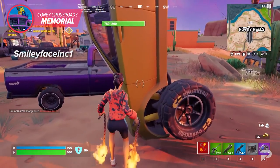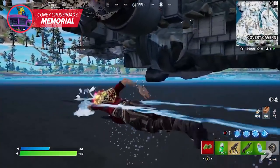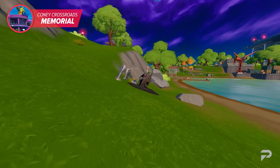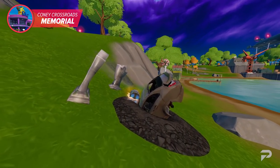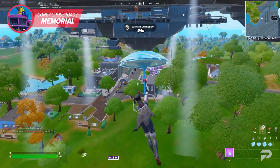She posted a clip of the incident onto Reddit, and sure enough, it began to gain traction. It wasn't long before Epic took note of this and ended up adding the memorial in the exact same spot where the glitch took place. Now we can all go pay our respects to the player that glitched through the floor.